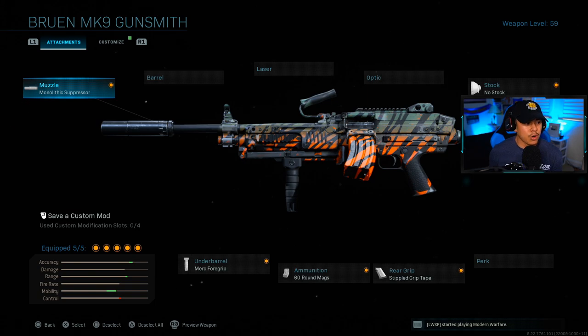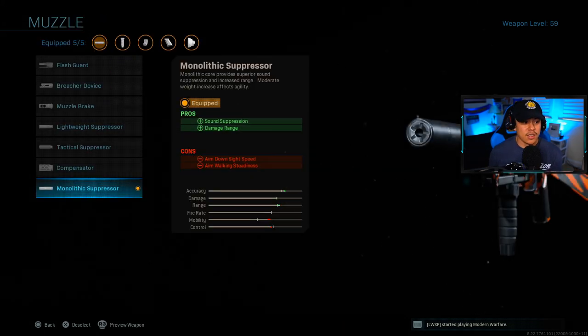For the attachments, we're going to go with the monolithic suppressor. This is going to help us stay as stealthy as we possibly can when we're firing our weapon. Enemies won't be able to see our location on the compass, and it also adds a bit of damage range as well.